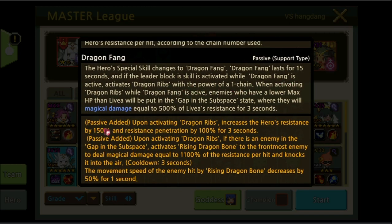With the Sobang weapon, upon activating Dragon Rift, the hero's resistance increases by 150% and resistance penetration by 100% for 3 seconds. And upon activating Dragon Rift, if there is an enemy in the gap in the subspace, activate Rising Dragon Bone on the frontmost enemies to deal magical damage equal to 1100% of resistance per hit and knock them into the air.